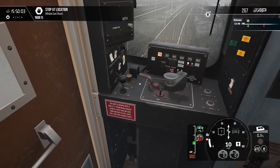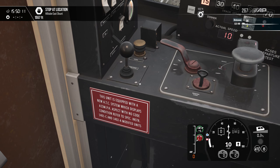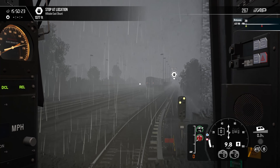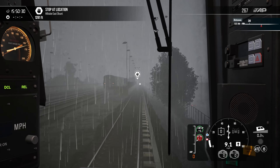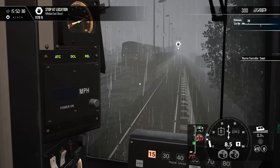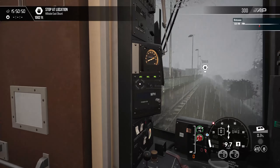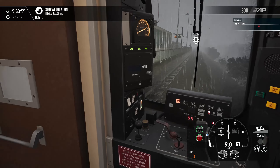Looks like this unit is equipped with the new ATC system which displays a 15 mph aspect with no code condition — refer to specific instructions 1401-C and 1402-A for modified units. All right, looks like all of these are set properly. That looks like an M3 set quite possibly — could be an M7. No, it's definitely an M7 set. Going to be coming up behind this platform — people are probably wondering why this one's not stopping, but we're only a two-car train at the moment.